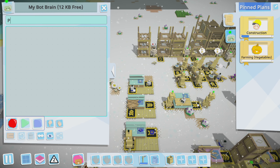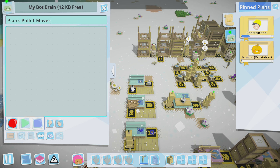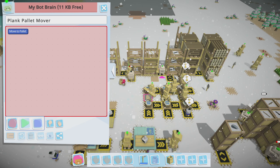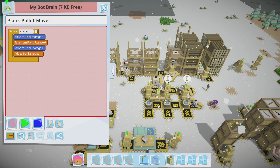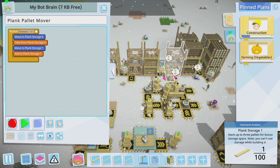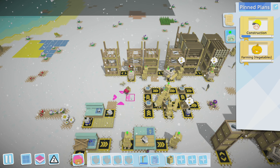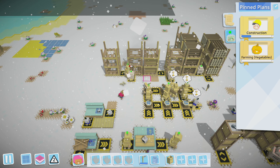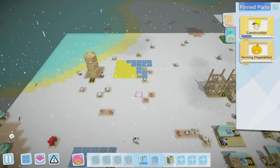You know what — here we go. You are going to be plank pallet mover. You're going to help this bot out because he cannot keep up. So just take a plank from here and move it over there. There's your job. Give me these planks, you don't need them. And go. Now we got two bots transferring back and forth, so that should help a bit. I think they're just too slow moving — we're making way too many planks but they're not getting over to the usable area fast enough.